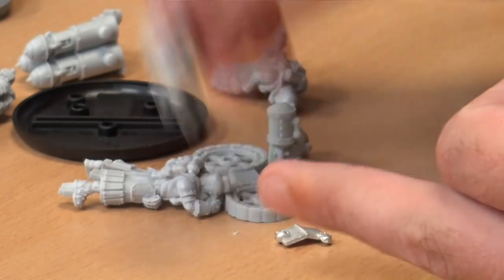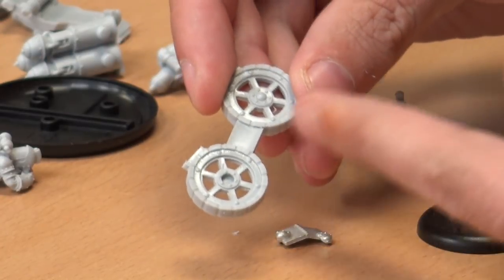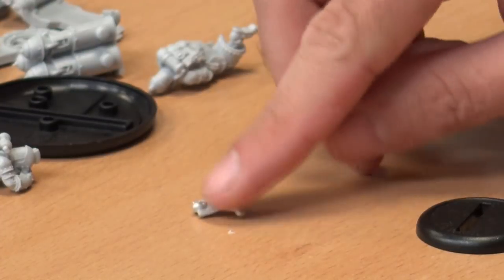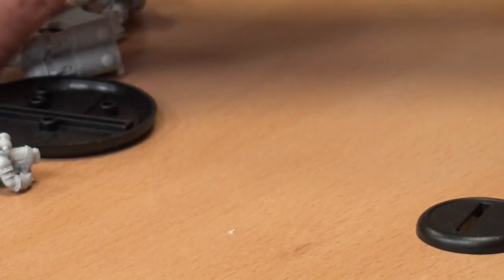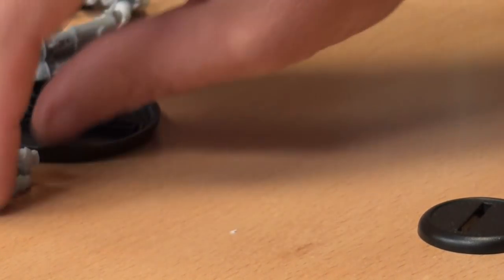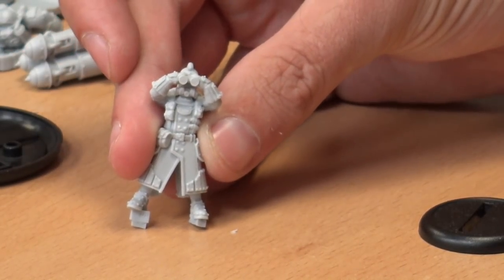We have components for the gun carriage, a little blast shield, and then three crew members. We've got one guy kneeling down, another guy carrying a spare shell — it's a pretty hefty looking shell. I don't think it's explosives. And then we have one guy — I like this — he's got binoculars instead of pointing. That's a nice touch. A weapon crew leader does not point, he binoculars.